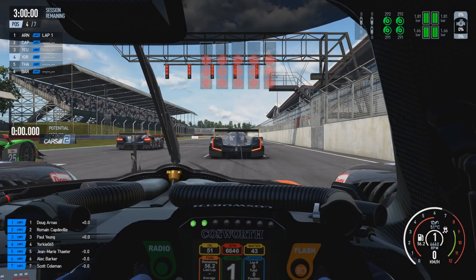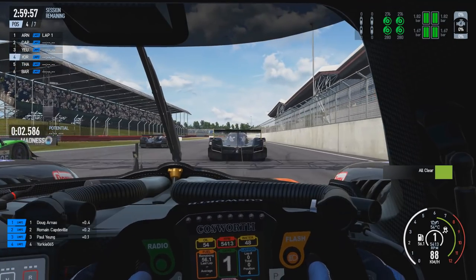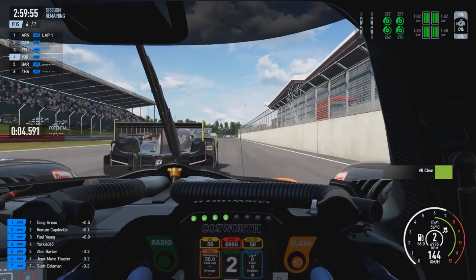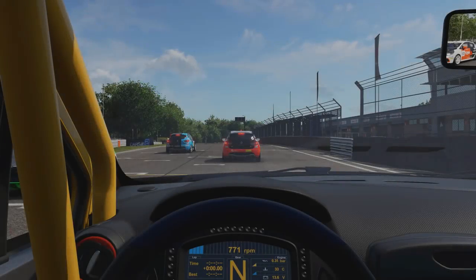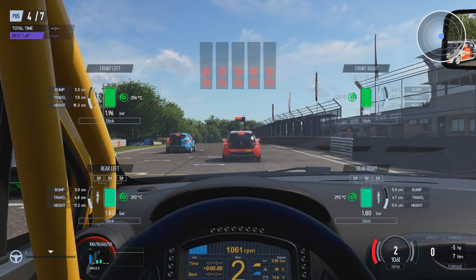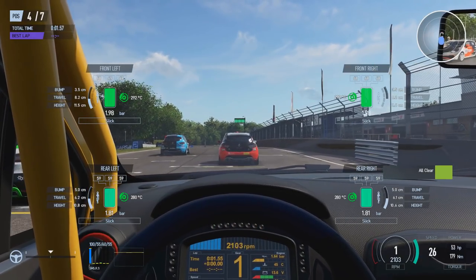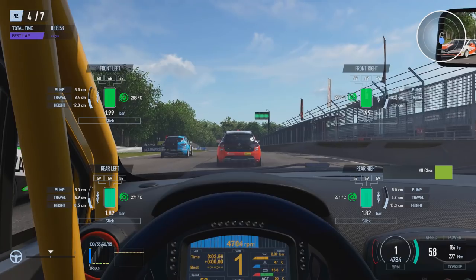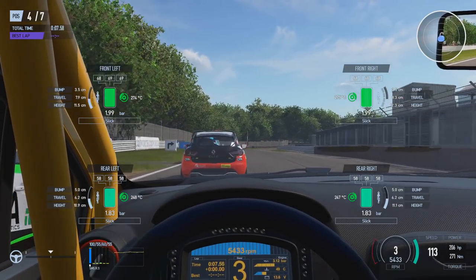We'll begin with standing starts. If you are using automatic gearing, then you have it very, very easy. While the lights are red during the countdown sequence, just put your foot on the throttle — that will automatically shift the car up into first gear — but the AI will hold you in position. You won't roll or move from your grid spot. Then just put the amount of throttle input you want to launch the car with.